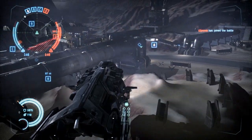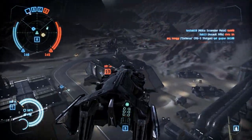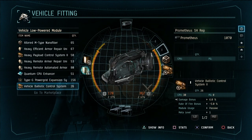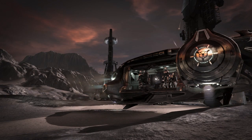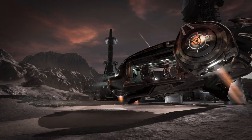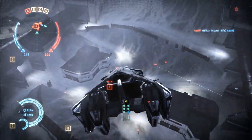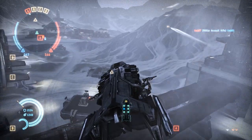Right now my favorite vehicle in Dust is the dropship because it kind of affects the overarching strategy of the match. You can fit it in many different ways. You can set it up as a logistical agent to repair vehicles on the battlefield or scan out different areas. Alternatively, you could set it up as a transport — either with armor modules and shield modules to take more damage from enemy fire, or with afterburners and other speed modules to evade enemy fire and get the troops to where they've got to go.